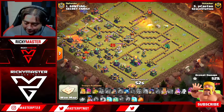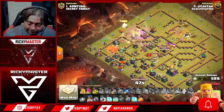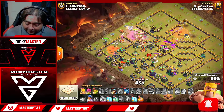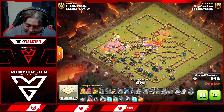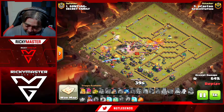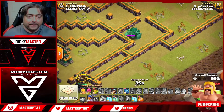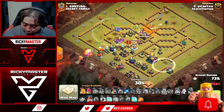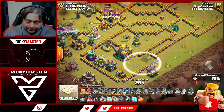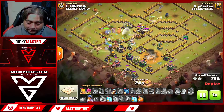Coming in from the nine to ten o'clock side, ground troops with invisibility protect all the barbarians. Hogs are coming in for the air defense — the single and multi should be going down very soon. Look at the golem just punching walls — he'll probably survive until the end. Super goblins go into the town hall with an invisible spell. Town hall is done!